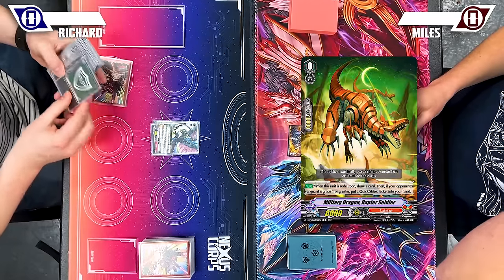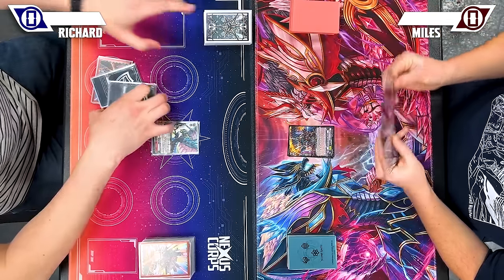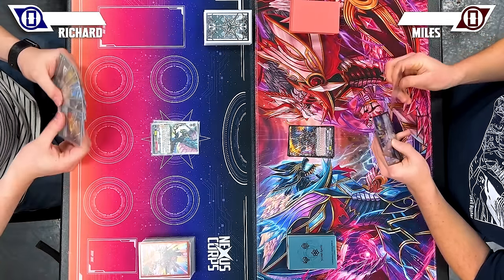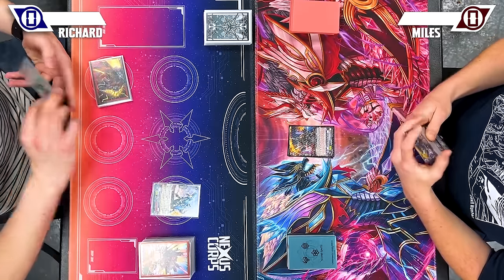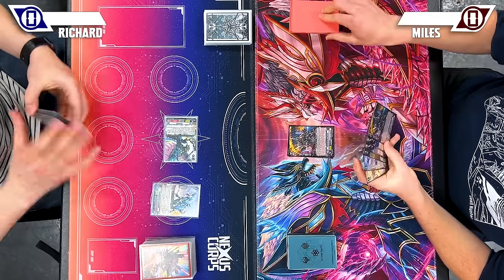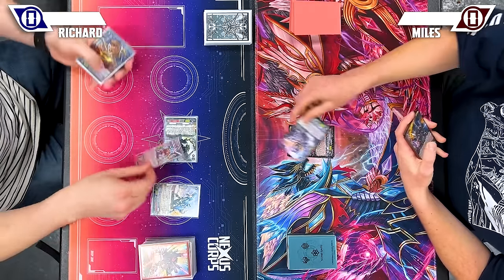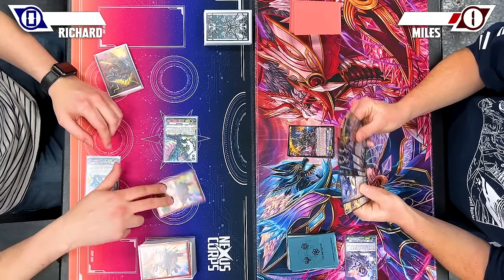Draw, get a quick shield, then reveal Harmonix to get... It's going to 7 and ban. And then on attack, put a gauge on it.